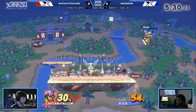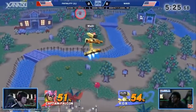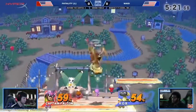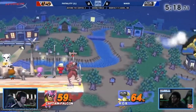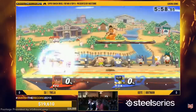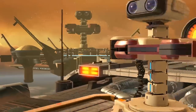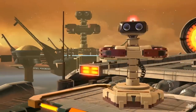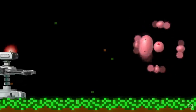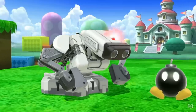ROB returned in Smash 4 with notable buffs to his kill power. His down throw would true combo into up-air at kill percents, often nicknamed the beep-boo combo after Diddy's hoo-ha. Although upscaled from Brawl, Smash 4 buffed plenty of other characters as well, leaving him in a similar tier-less position. Even so, ROB was well represented by players such as 8-Bitman, Mr. Eric, and RafiX. Finally, in Smash Ultimate, ROB returns in most likely his strongest appearance. Universal changes such as 3-frame jump squats coupled with general moveset buffs immediately led players to conclude that the new ROB was a viable character.